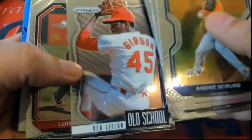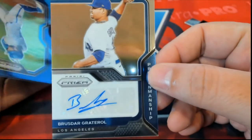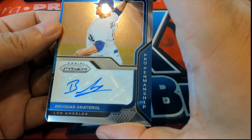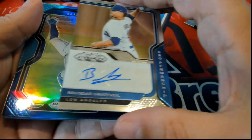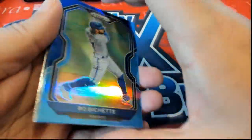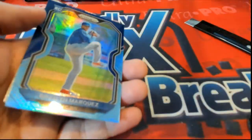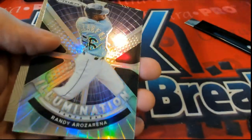Loaded with prisms. Bob Gibson Old School. Our second autograph. L.A. Dodgers. Pro Penmanship — that is our next auto. So already two autographs. We keep getting these really nice blues. That's a Bo Bichette rookie card. A Rosarina Silver.